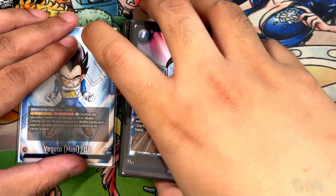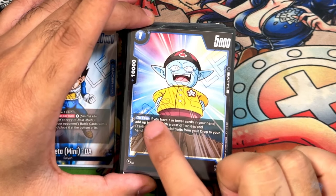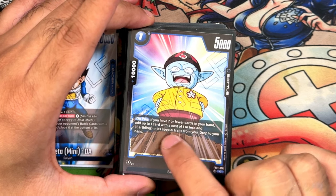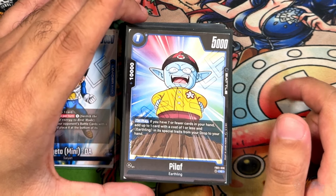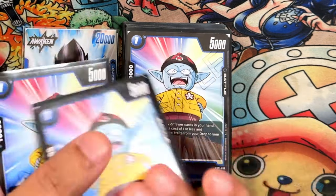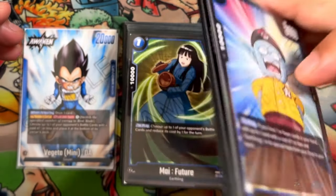The first card we have is Pilaf from Set 1 — 1 cost, 5,000 power, 10,000 counter. On play, if you have seven or fewer cards, add up to one Earthling that costs one or less from your drop to your hand. There's only one other card in this deck that this is supposed to grab. However, it works with the leader's ability, and it's a pretty good little 10k drop.